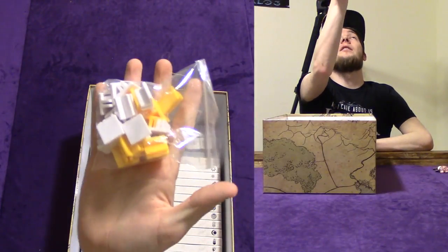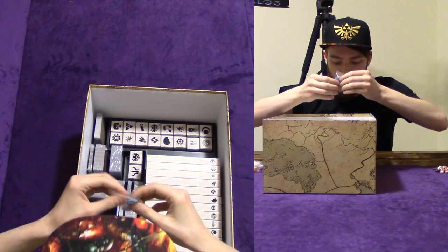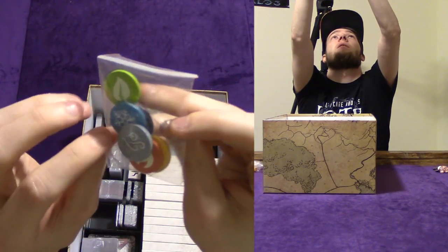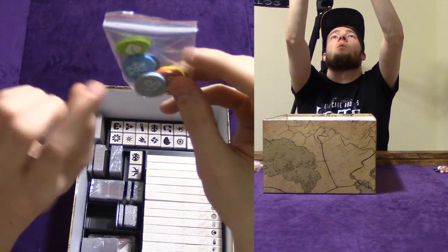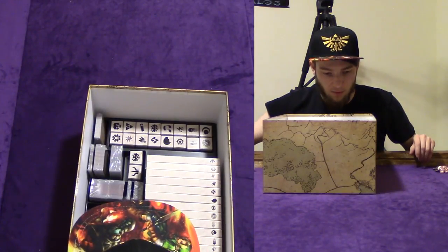Stands — not even going to take them out of the bag. These are pretty cool — these are wooden little status tokens. So there's the ones that were on the enhancement sheet: fire, wind, what looks like element tokens. So there's a few of those.